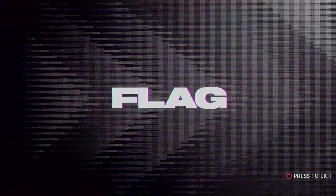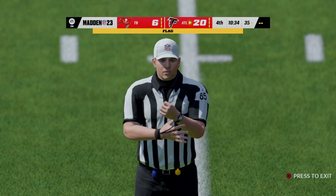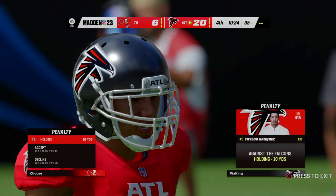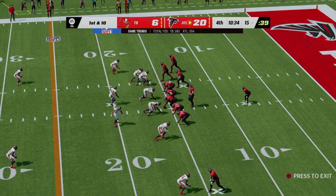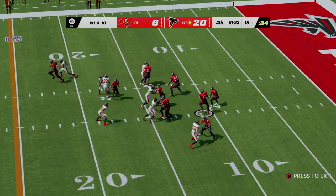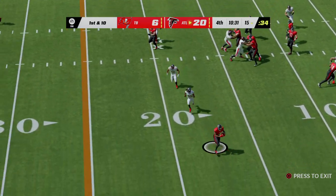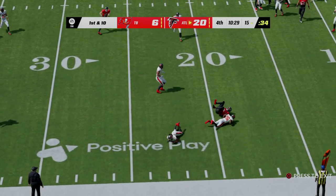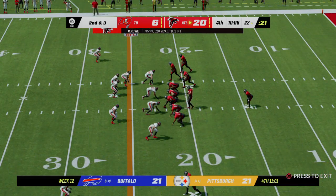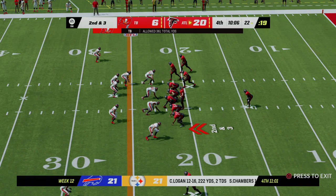A special teams penalty cost some yardage as they come out on first and ten. Back to throw — Rowe. Throw left side complete, that's Ferguson. The completion there for seven yards, and that's going to bring up second down.